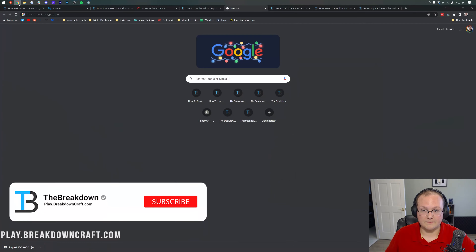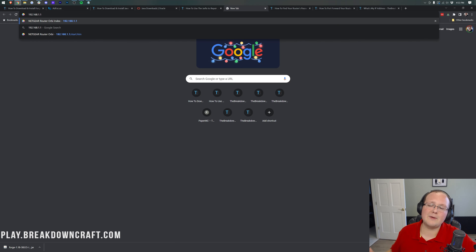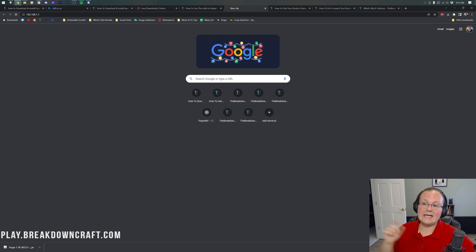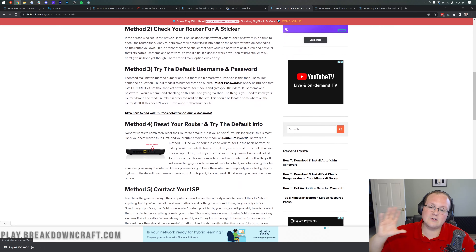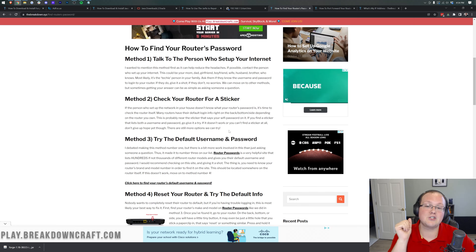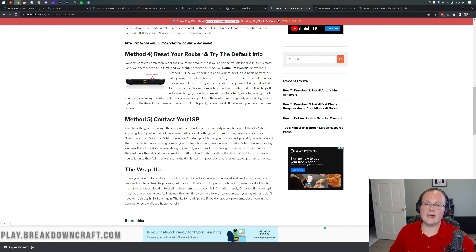Open your browser and in a new tab, type in your default gateway address where you'd normally type a URL, and hit Enter. It will pull up some sort of login box for your router. It will look different for everyone. We have an in-depth guide in the description on how to find your router's username and password — it covers five methods, and most people find it by method four without needing to call their ISP. Log in to your router.